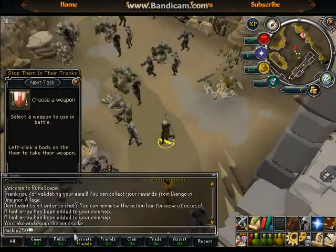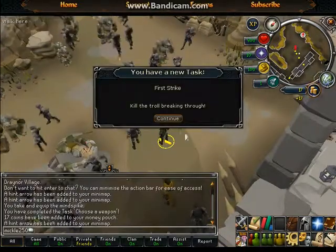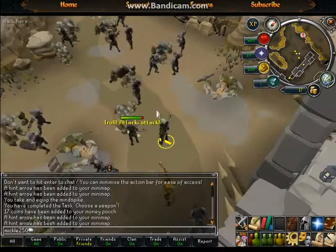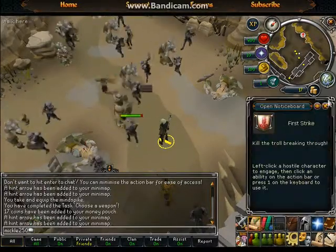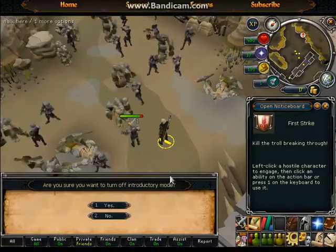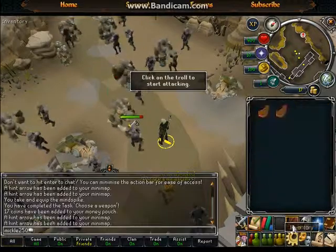We'll take the Mage Staff. I already know how to play this game, so we are going to actually take this, and we are going to turn off the tutorial. I just want that staff.